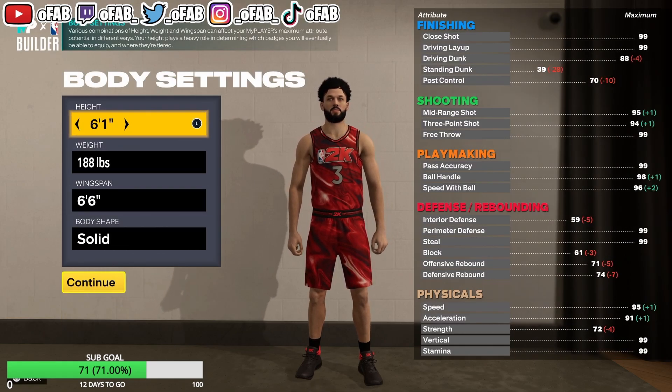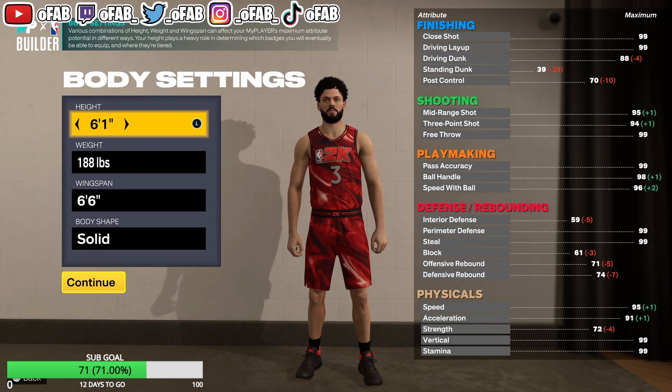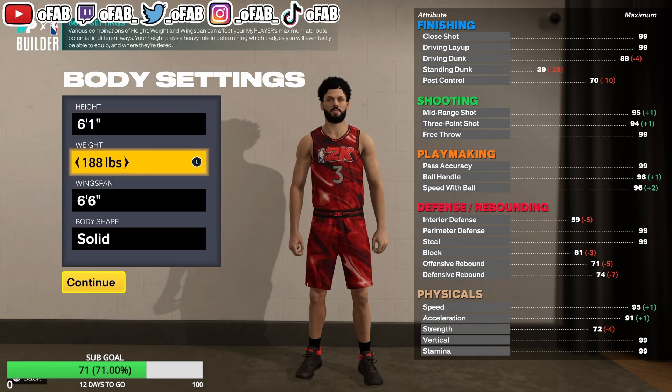Right out the gate, 6'1" is the best height for a point guard — the attributes are glitched at 6'1" or 6'3". 6'3" is good if you want to contact dunk a lot, but 6'1" gets the most attributes period. If you're smaller or taller than 6'1", you don't get as much, except at 6'3".